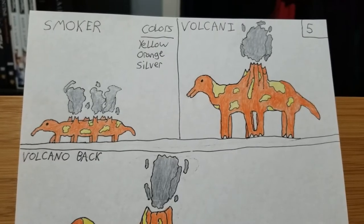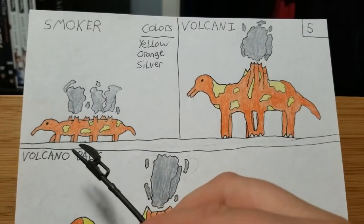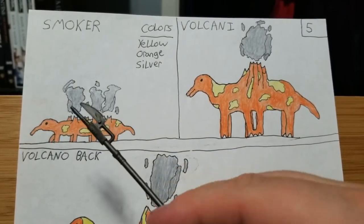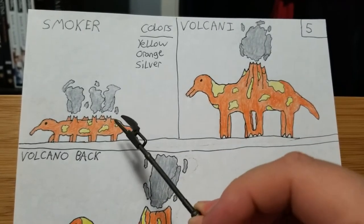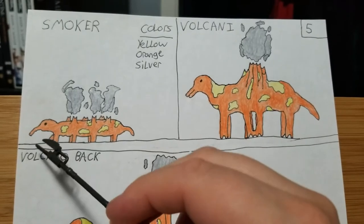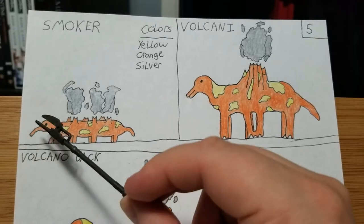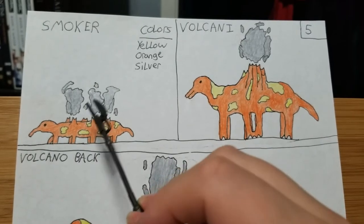For the next stop on our little journey on this alien planet and the animals that inhabit it, we have another little series of either evolutions or generation gaps. This is the Smoker. It's basically the size of a little wiener dog, has four legs, little steam stacks on its back, and a tiny mouth to eat little bugs and plants off the ground. This one is harmless — one you'd want as a pet on this alien planet.